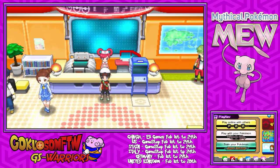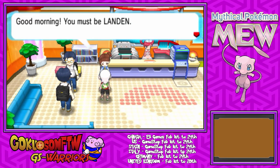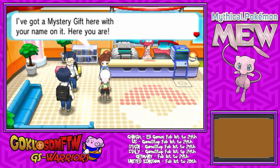Okay guys, once you are back into your game, make sure you have room in your party so you can pick up this Mew. You also have to be in a Pokemon Center. So once you're in the Pokemon Center, come over to the left side here and this lady will say good morning to you and she'll give you your Mew.